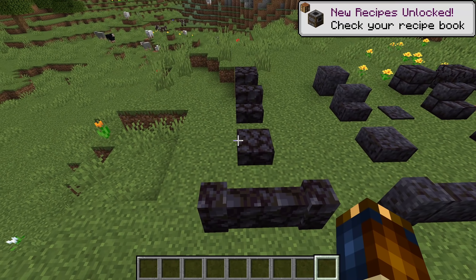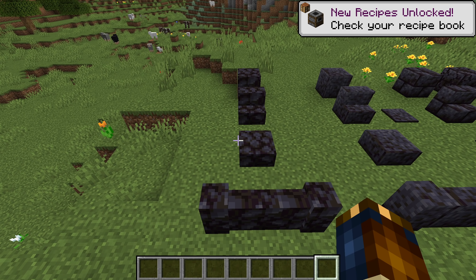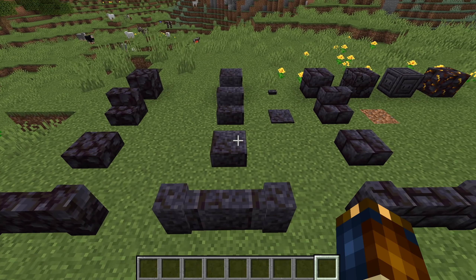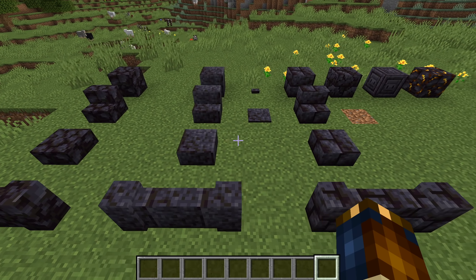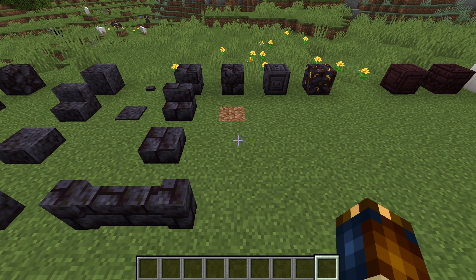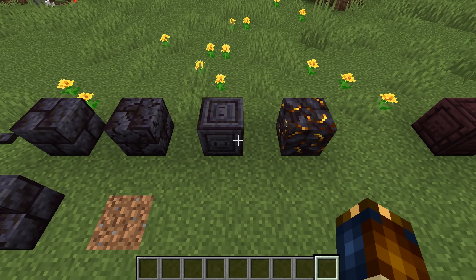There are many types of blackstone blocks: blackstone full blocks, slabs, stairs and walls; polished blackstone blocks, slabs, stairs, walls, buttons and pressure plates; polished blackstone brick blocks, slabs, stairs and walls; cracked polished blackstone bricks; chiseled polished blackstone; as well as gilded blackstone.